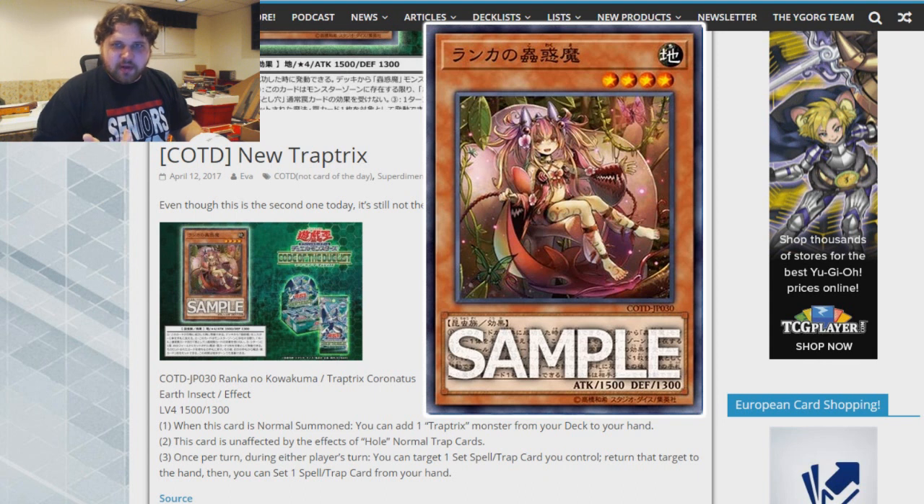The problem is that if you bounce a set trap card to your hand and then reset it with this card's effect, even if you reset the exact same card, it is a new set and will not be able to be activated that turn. So it doesn't really give you a lot of flexibility. It does allow you to dodge back row destruction, which is kind of cool. But if you're worried about back row destruction and you have access to Naturia Sacred Tree, you could easily just rotate in Trap Tricks A-Tracks and activate those cards from hand — then you're not worried about back row destruction anymore.